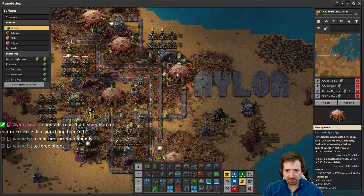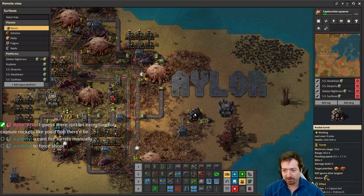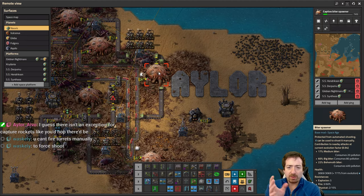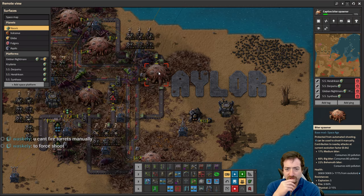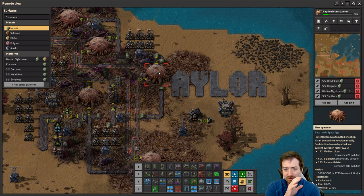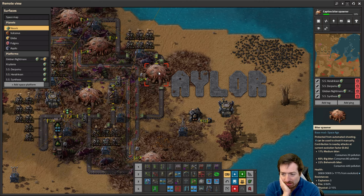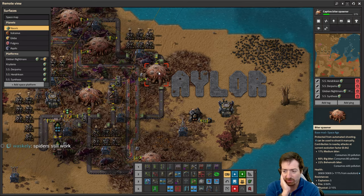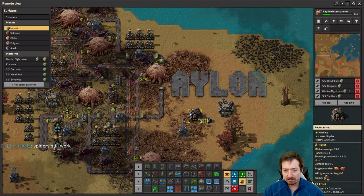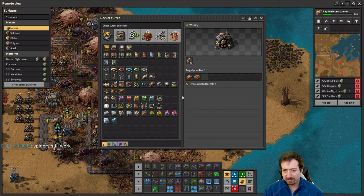I was wondering if maybe that button would remove the tag of previously captured, and it would go back to being a normal, and then this would shoot it. But that doesn't seem to work. I swear I was seeing people post about being able to recapture bases immediately if there were issues. So how do you do it if not this? How do you unprotect a nest from automatic shooting? You can fire turrets manually. So you think I have to use a Spider-Tron? Is that what you're saying?